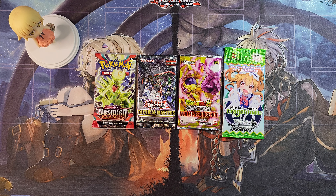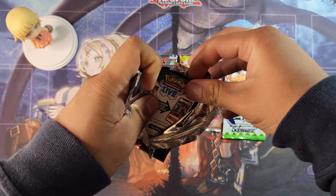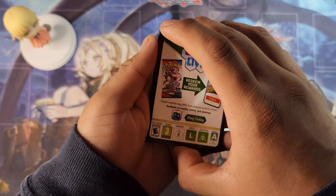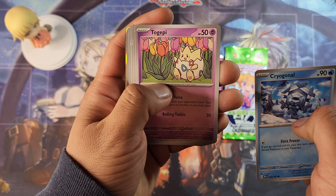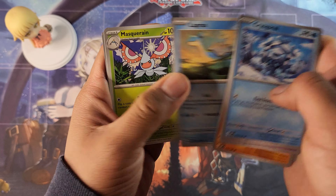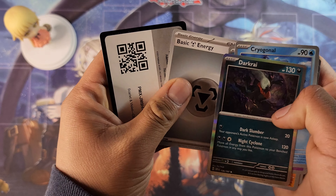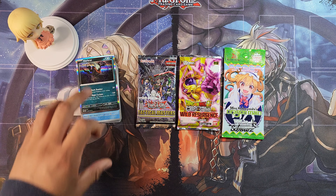Let's get started with Pokemon. As you can see, we got Obsidian Flames. So let's see what Pokemon can give us today. And of course, when it comes to my wars I have two winners: best waifu card and best pull overall in my opinion. When it comes to Pokemon I like collecting my full art waifu trainers. We got a Darkrai but we did not pull a waifu everyone.